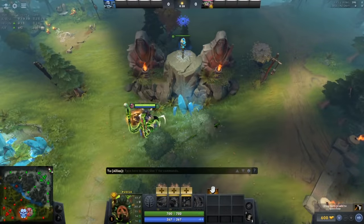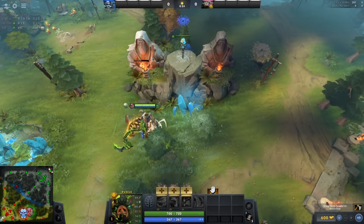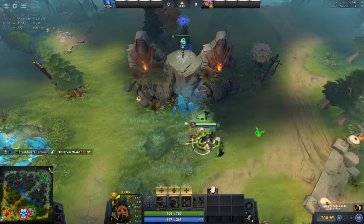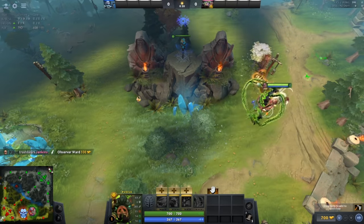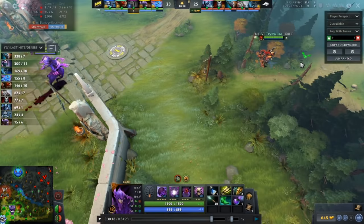The best thing about this trick is that not only will it avoid you getting dewarded, but the enemy team will play with a false sense of security in areas that they think are dewarded, but they actually aren't. Just to kind of show you in what scenarios pro teams are using these wards, it's basically when you want to put a ward down in an area that you know the enemy team is likely to run through and deward eventually, and you can't really do much to defend those wards.